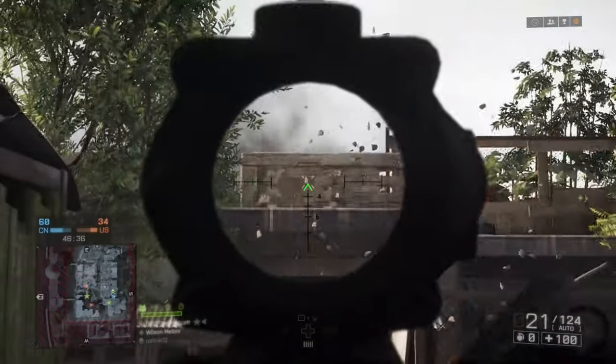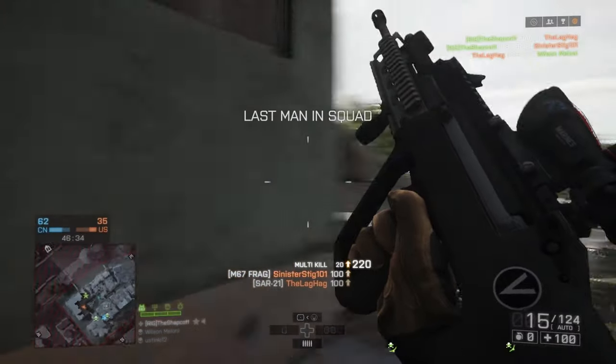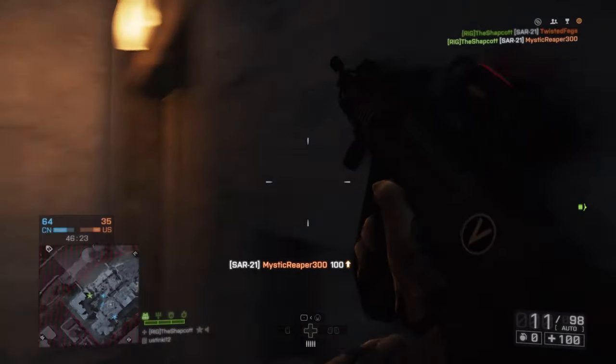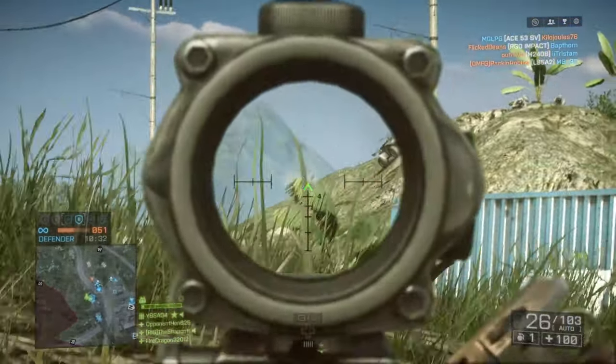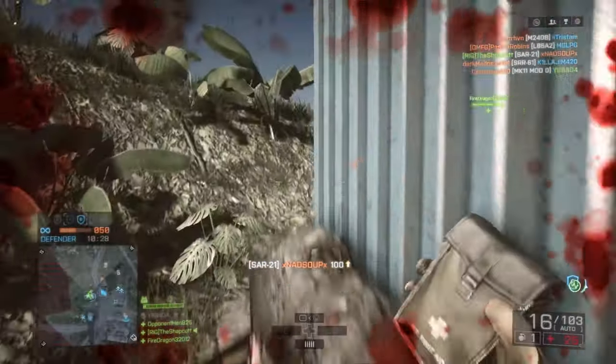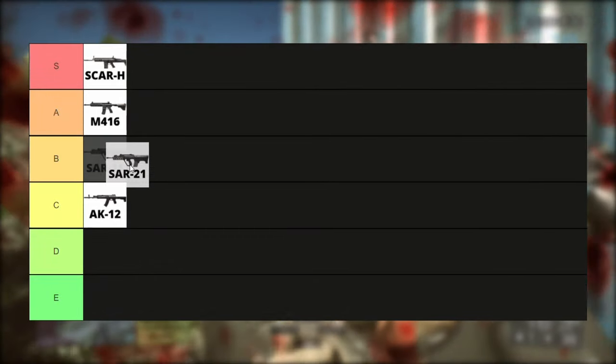The SAR-21. To be honest, this is a super underrated gun. Although I have seen nerf guns fire faster than this thing, there is something about it. It has virtually no recoil — like none. So slap on a 4x scope and go to work on some snipers. Decent weapon, B tier.